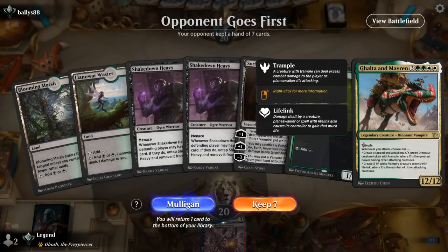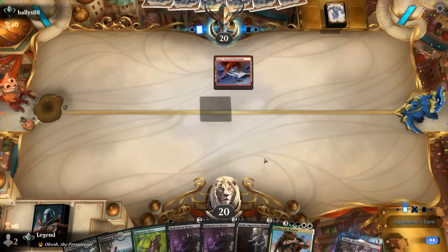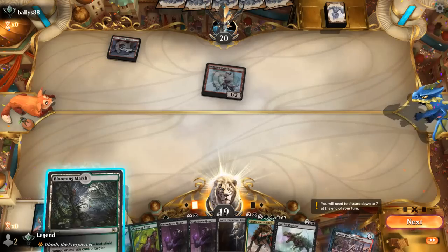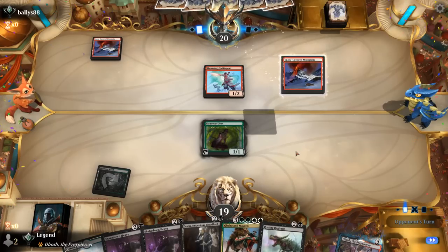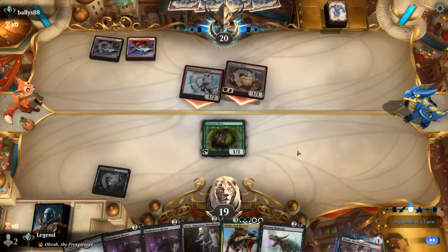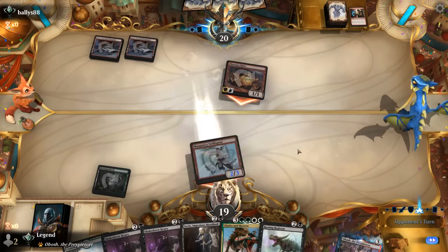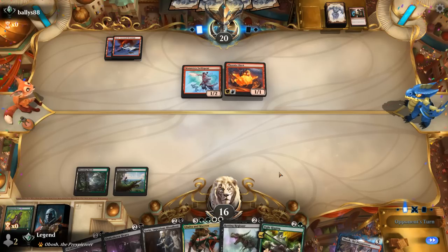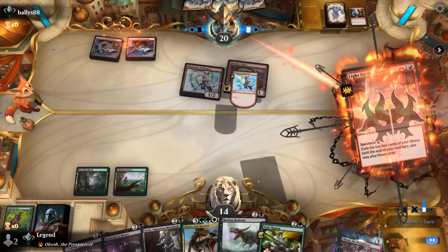Game three — we're on the draw with a potential turn-two Sorin into Galta. Opponent is red aggro — they can kill the elves but probably can't stop Sorin putting in Galta if we reach three mana. Phoenix Chick is fine, we take two, and it looks like they have a burn spell — shock kills our elf. Now we need to draw a third land and it's not looking likely.